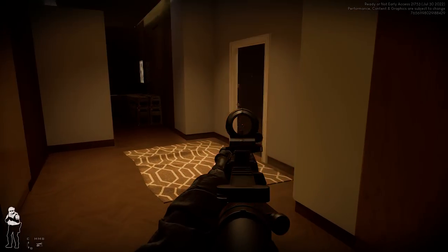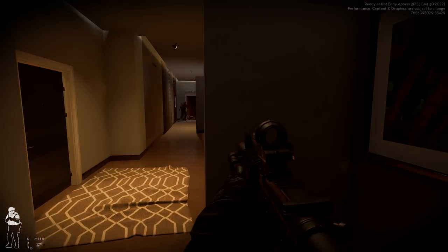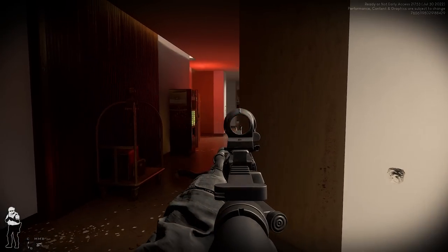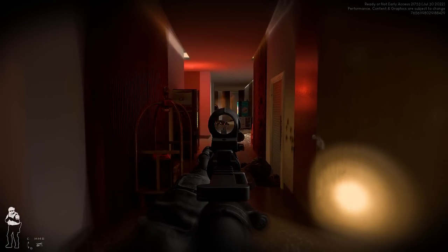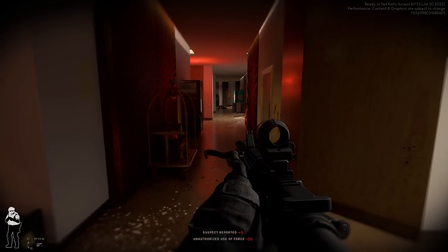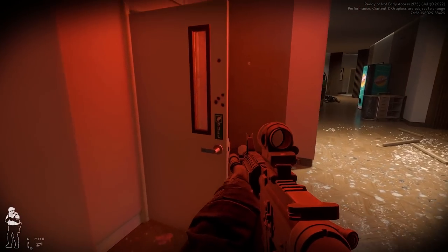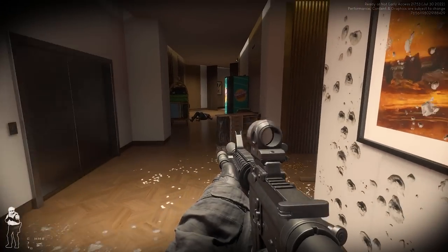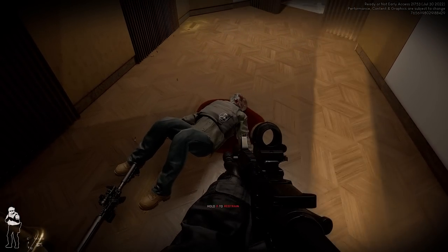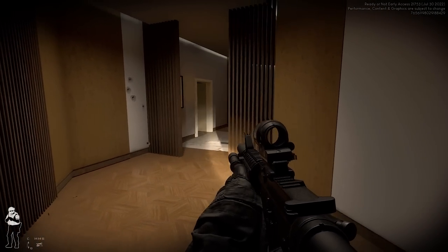He's down. Unauthorized use of force? He was shooting at you! We're supposed to arrest three suspects, but when they're shooting at you, how was that unauthorized use of force? I don't understand the game. I know you're supposed to tell them to get down and arrest them, but give me a break - in real life, if they're shooting like that, you're shooting back.